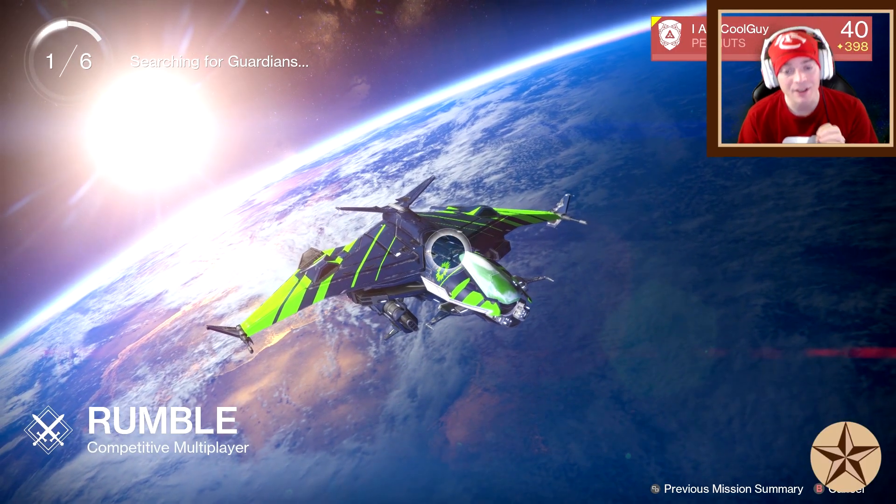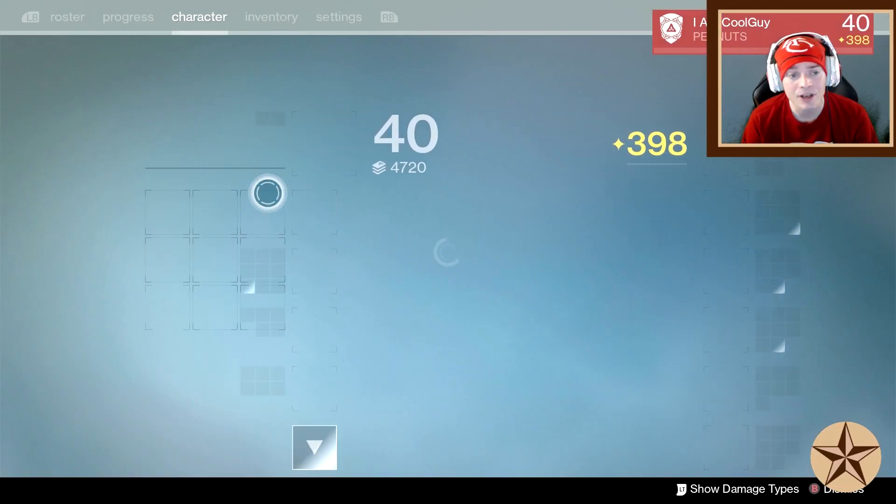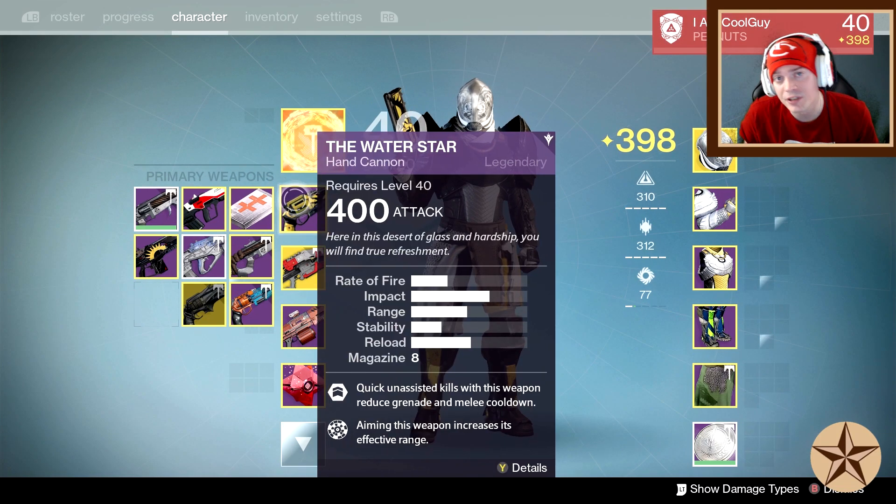Hello everyone, I am CoolGuy. Welcome back — we're pulling a weapon out of the vault that's not very competitive, but it's on the closer end of competitive for this archetype. So we're talking about fast-firing hand cannons, and today we're talking about the Water Star from Trials of Osiris.